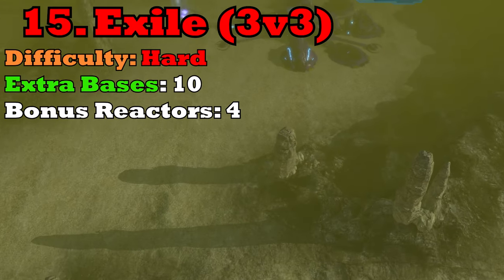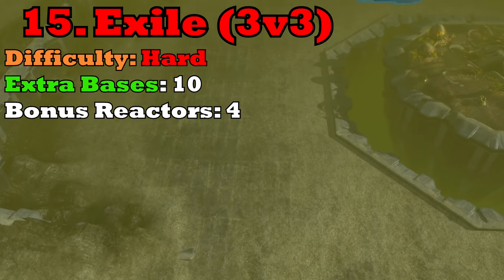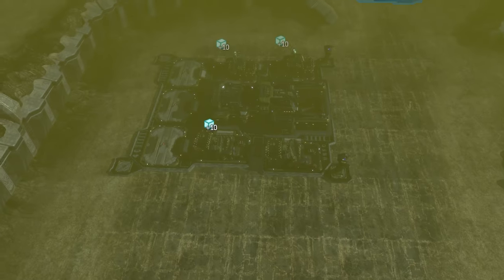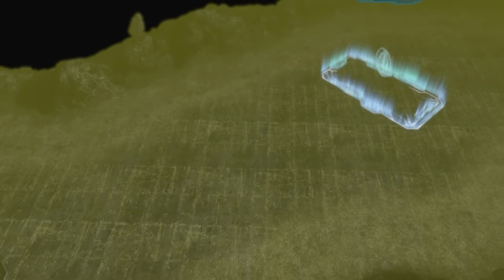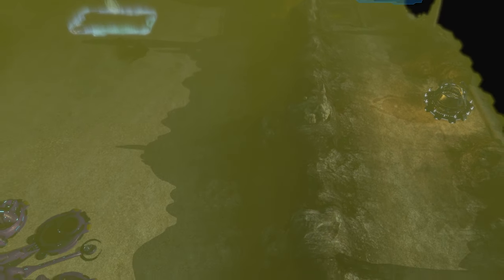Next up, we've got the 3v3 map Exile, another flood map. Exile is an elevated ring-style map with a ring in the center, a ring in the middle, and a ring on the outer edge that houses the bonus reactors as well as more expansions. The unique part about this map is that everybody starts with a free expansion next to their own. So it's very commonplace to take your own base immediately and start building up on two bases.